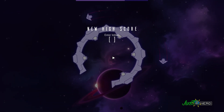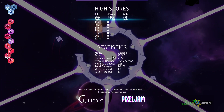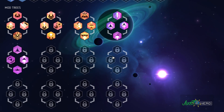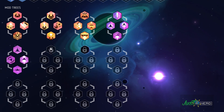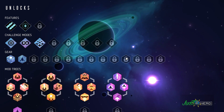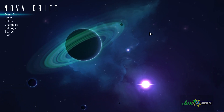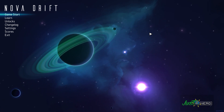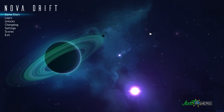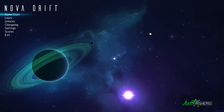Nel momento in cui finisce la partita, in base al punteggio ottenuto e quanto avete fatto durante il gioco, si sbloccheranno nuove mod e nuovi alberi — ad esempio si è sbloccata la stabilizzazione. Possiamo inserire le iniziali per la nostra classifica personale finché non ci sarà una classifica online, e ricominciare da capo. Negli sblocchi comparirà la stabilizzazione come albero di potenziamento, e si sbloccheranno man mano tutte le varie tipologie di astronavi, spari e scudi. Grazie a tutti per aver seguito questo gameplay e ci vediamo col prossimo gioco. Ciao!